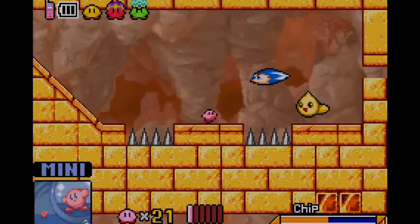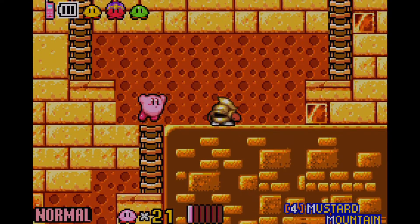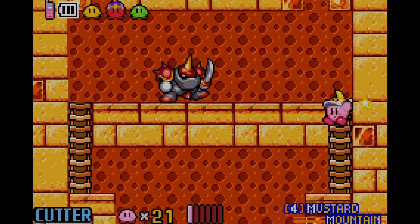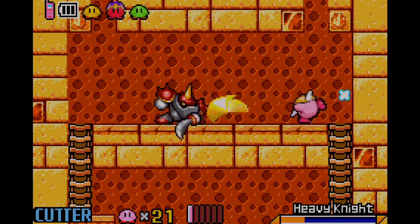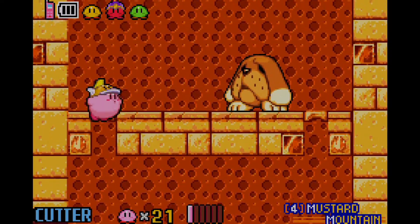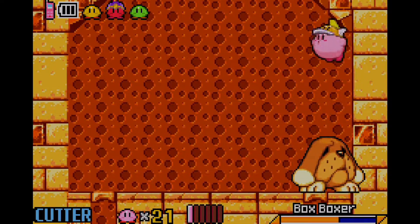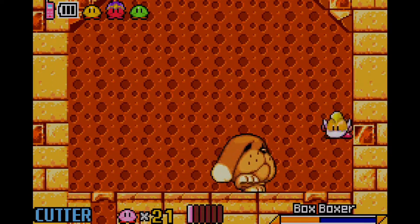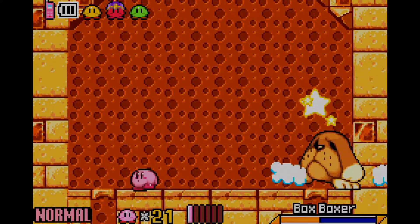Of course, we actually come across a new copy ability — the mini transformation, or more accurately, the mini copy ability, which you can only use for several occasions. All you have to do with the mini copy ability is to actually squeeze through tight corners or tight areas, or just to go through small areas. You can use it to explore through previous rooms and get into different portions of the actual room.